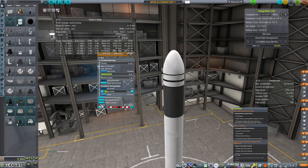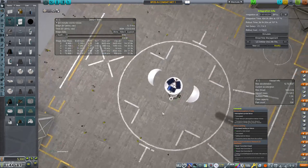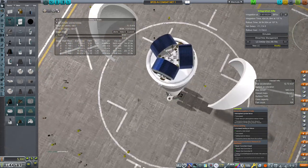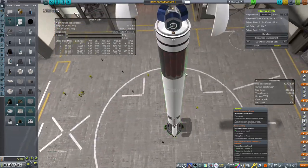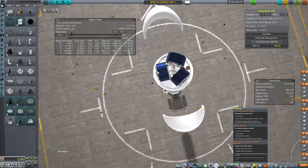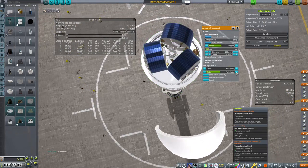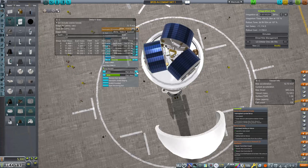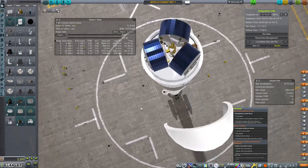Good evening, good to see you. Toggle these open. And there's our three commsats, snuggled in here nicely. They do have a solar panel up top. Other than that, they're pretty dumb. You know what? Let's make that all foil, and let's make these things all foil also. So we're going to do a test run with this just to make sure.